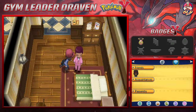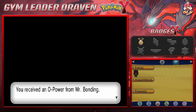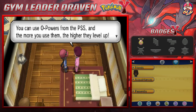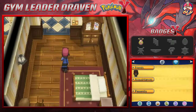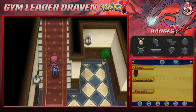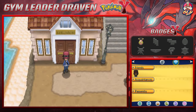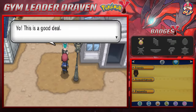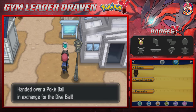If you go right here you will find the O-Powers guy. We got ourselves a Special Defense Power — this is level one. I've never really used any kind of O-Powers. Let's continue our adventure. If you talk to this guy he's going to offer to trade a Pokeball for his Dive Ball — sure, why not. We got ourselves a Dive Ball, and that right there is a good trade.